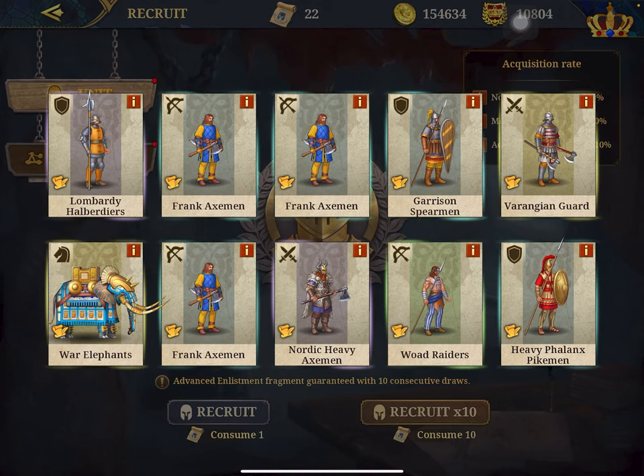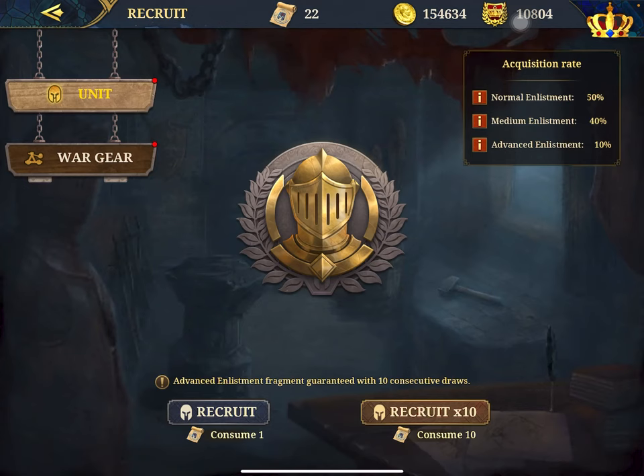You can see different color glows. The normal ones glow only blue, the epic ones glow a bit pink, and the best ones glow gold. So it's different like that. Let's do another 10.